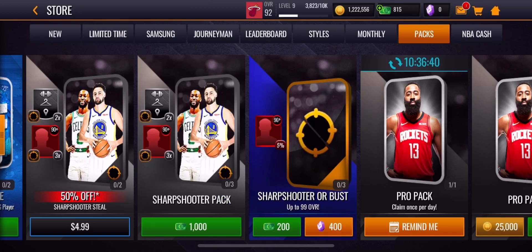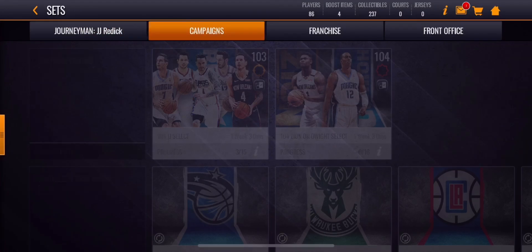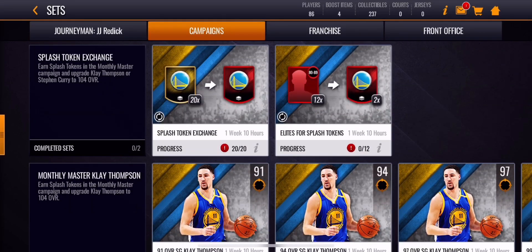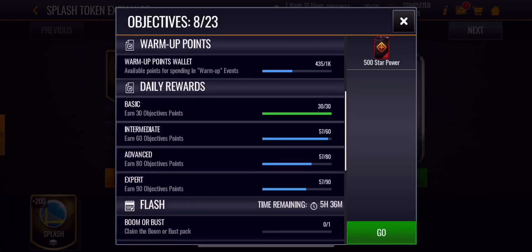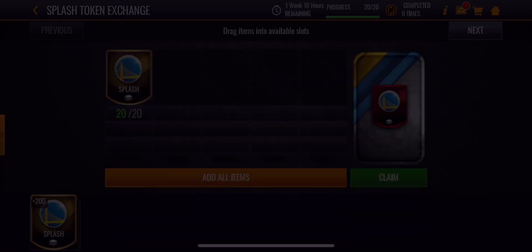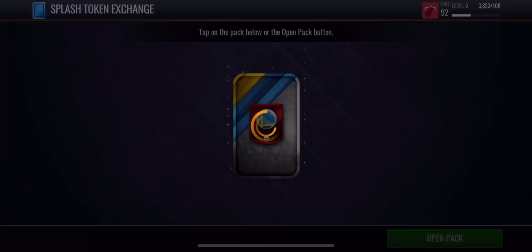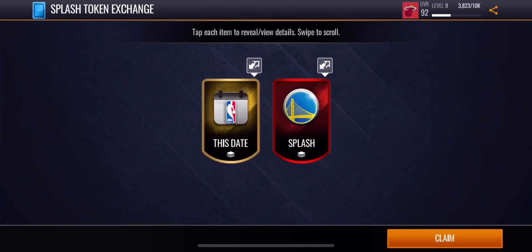This next tip is my personal opinion — always do your daily objectives. You can make a ton of cash just from doing them, and when you do these exchange sets you have a chance to pull trade tokens.